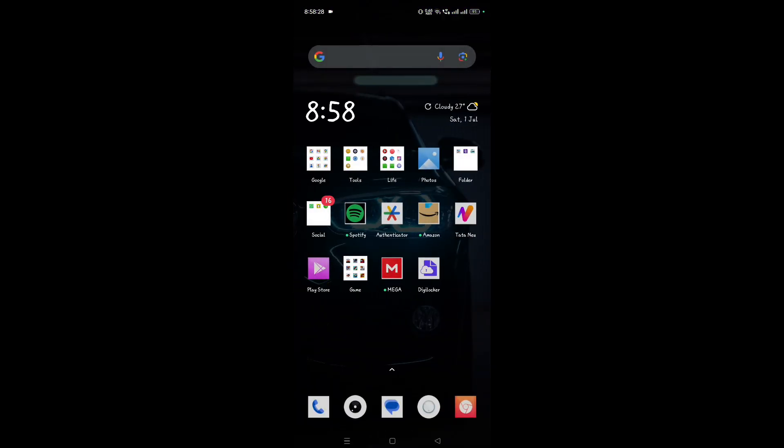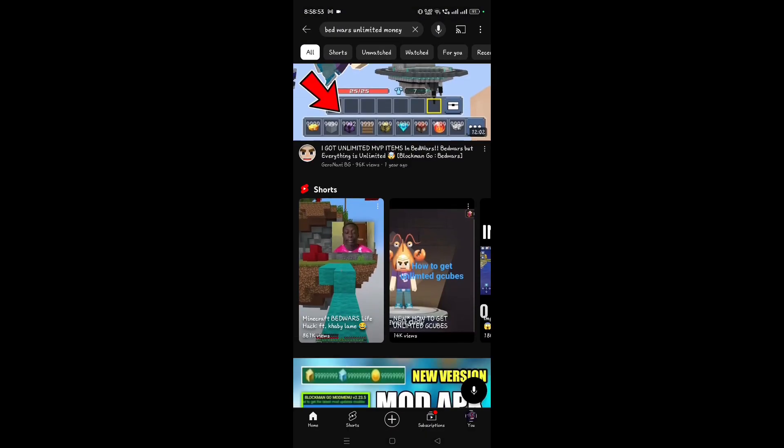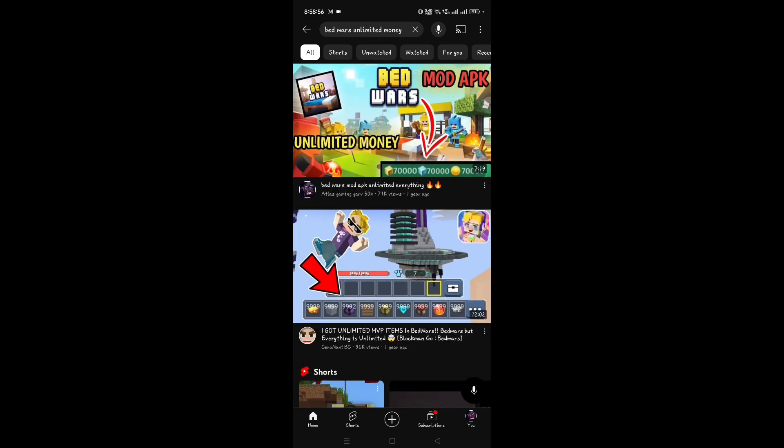Before I show you how to install, note that in each of my videos I put a link to an APK and the installation process is the same for every link — whether it's Sonic Boom, PUBG, Free Fire, or Bed Wars. So let's see how to install the APK through my link.